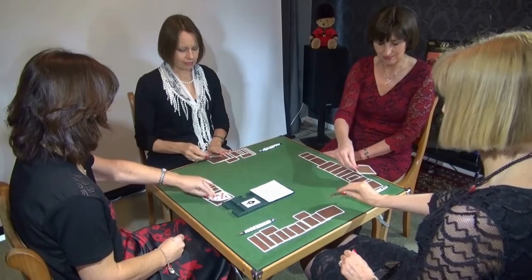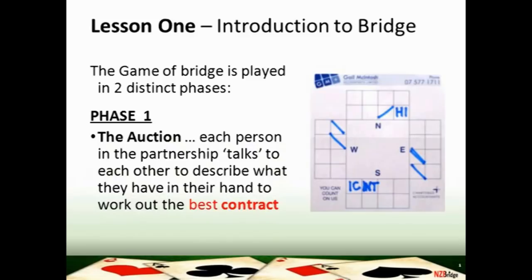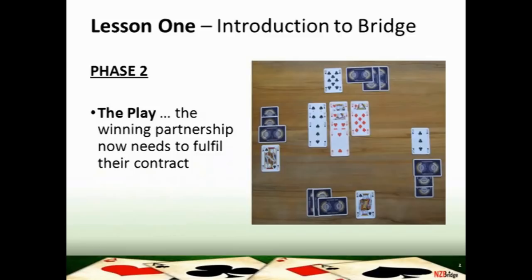The game of bridge is, as they say, a game of two halves. One half is an auction and the second half is the play of the hand. In the auction, each person in the partnership is talking to the other to describe what they have in their hand, to work out their best contract. The second phase is the play of the cards, where the winning partnership needs to fulfill their contract.